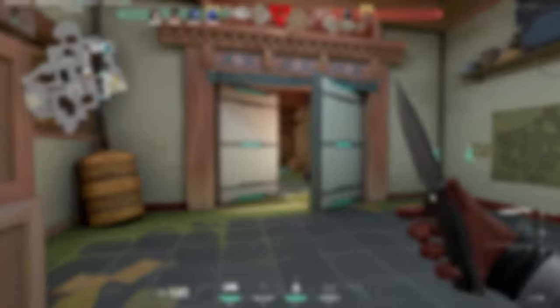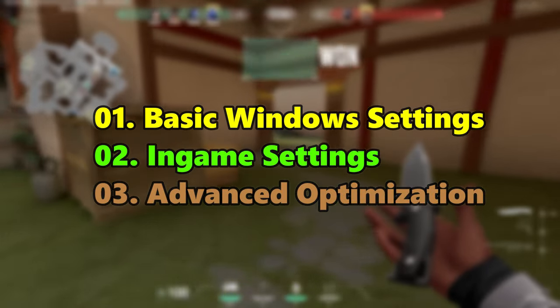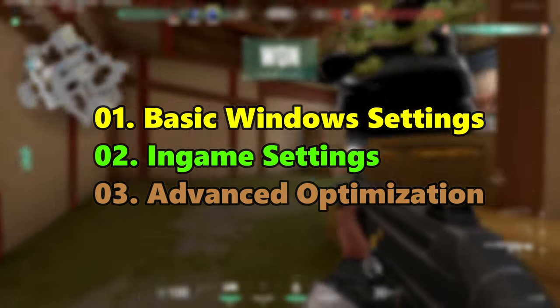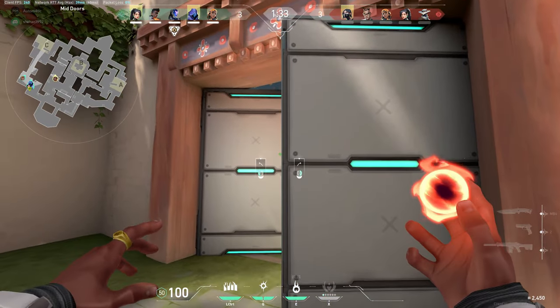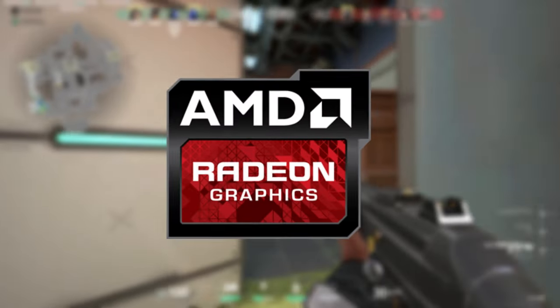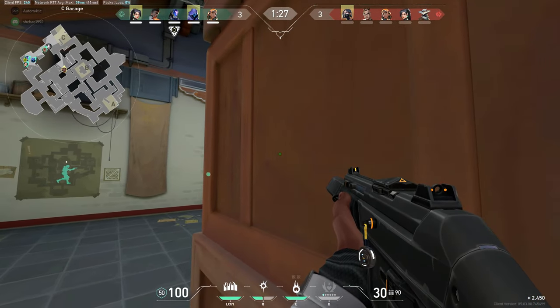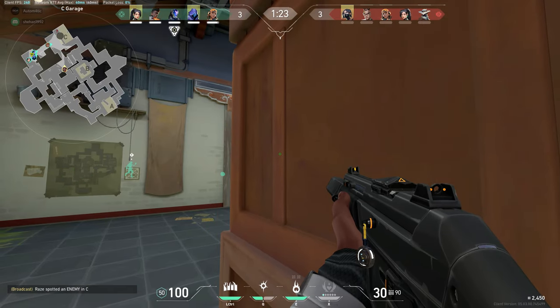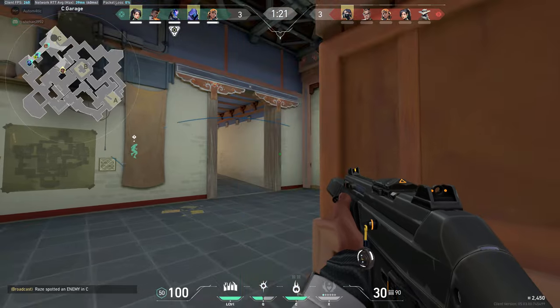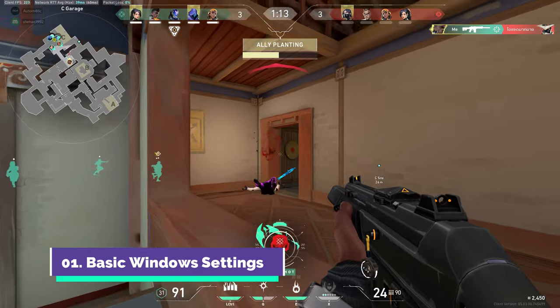I'm going to categorize this video into three parts: the first is basic Windows settings, the second is in-game settings, and the third is more advanced optimization. I also get tons of questions asking whether these steps work on Nvidia or AMD graphics cards — the answer is yes. Even though I'm making this considering Intel HD graphics, it still works on AMD, Nvidia, or any type of graphics.